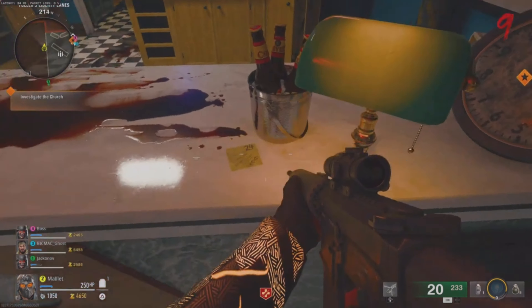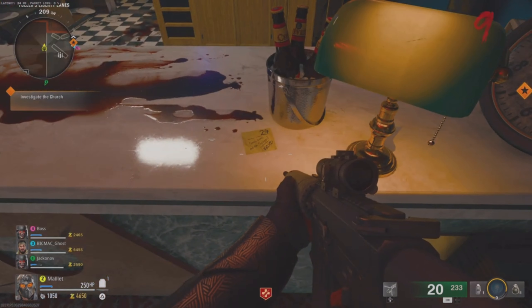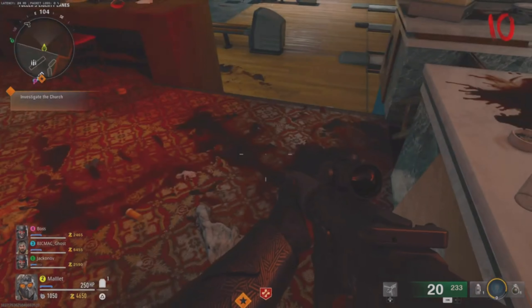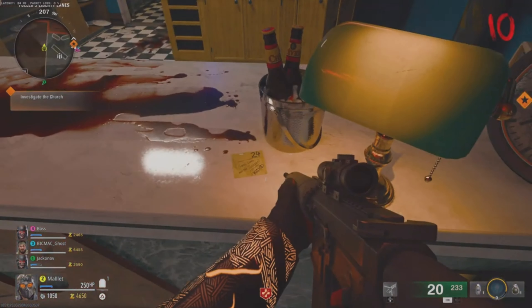So there you go — the second one is number 24 and that's the third section. So your first number is 25 and your last number will be 24 when you put it into the vault. Reading the note again just to see if there's any clues.